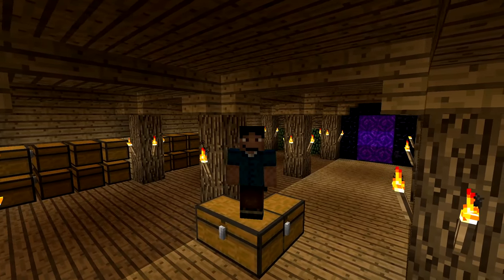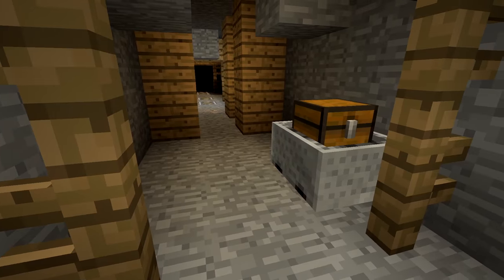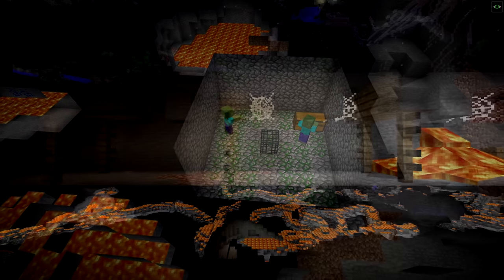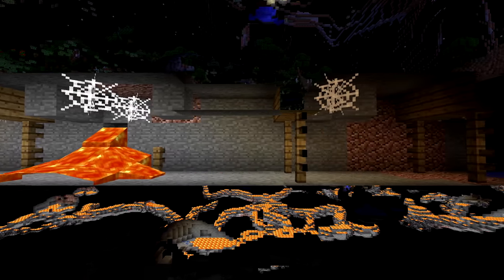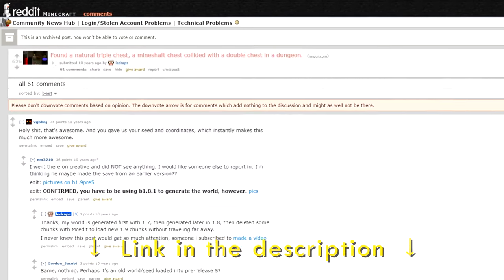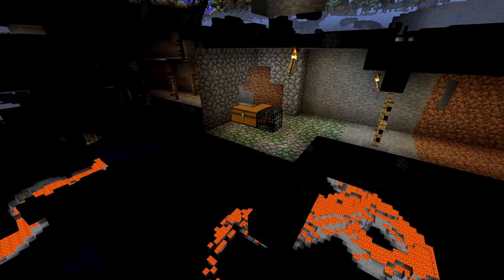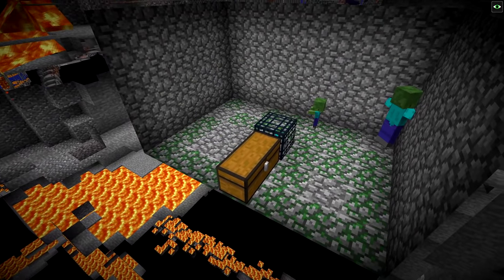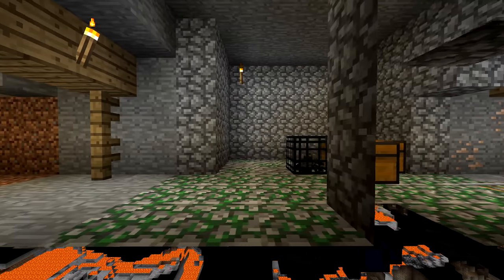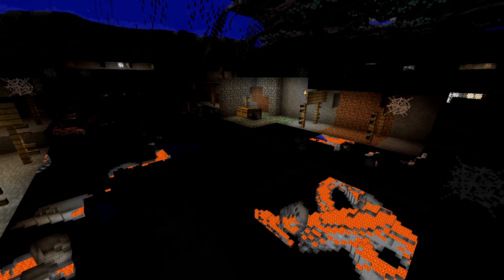I'm talking about triple chests that spawn naturally. We all know that dungeons spawn one or two chests, sometimes right next to each other, creating a double chest. We also know that abandoned mineshafts also spawn with chests, with older versions of the game spawning regular chests instead of minecart chests. So what if a dungeon and an abandoned mineshaft happened to spawn in just the right way that it would create a triple chest? Well, in extremely rare circumstances this is actually possible. Someone on Reddit found this triple chest in their own survival world. Imagine just mining and seeing something like this. The world first has to spawn a double chest dungeon, which is very rare on its own, then a mineshaft has to spawn going through the dungeon with a chest right next to the double chest. I'm no math expert, so if someone could figure out an exact probability of a triple chest spawning in this manner, let me know and I'll be sure to pin your comment.